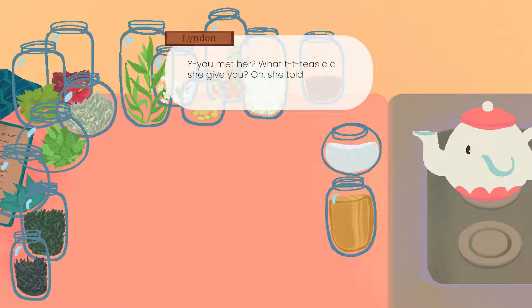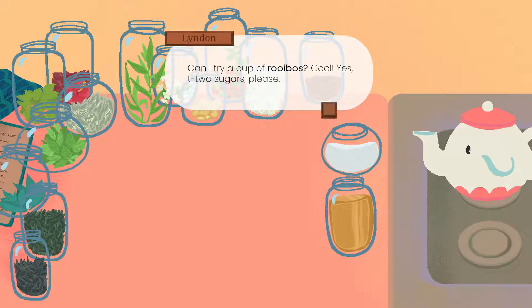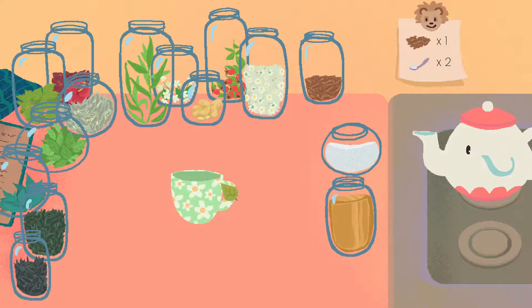You met her? What teas did she give you? She told you to ask Ricard? What? You repaired his lighthouse? How come I go to work every day and that kind of thing never happens to me? Can I try a cup of Rooibos? Yes. Two sugars, please. One Rooibos and two sugars.